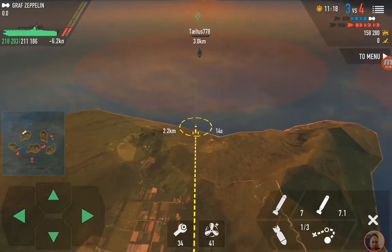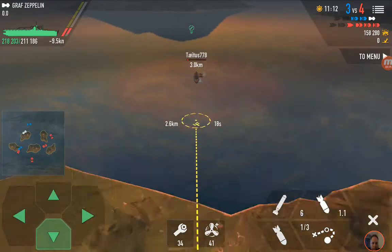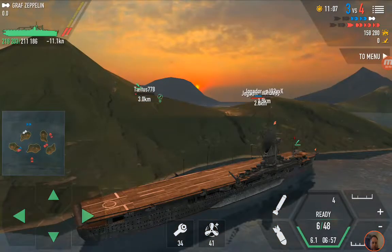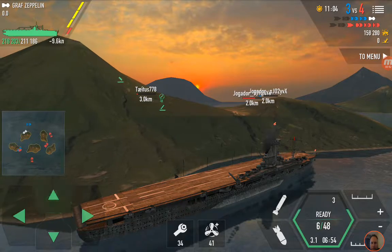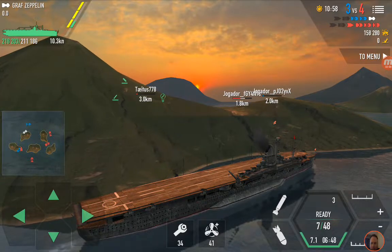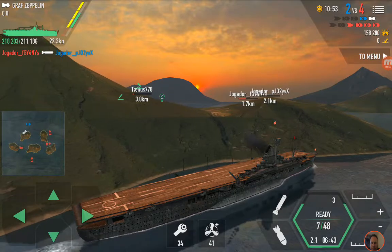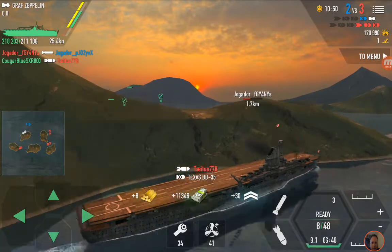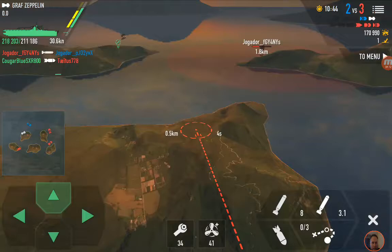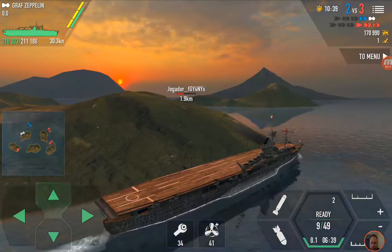Let's get this guy out of his misery. There we go, that should be enough. I've got to start thinking about moving forward, because that Skarnhorst is going to come around that island and he's going to light me up as soon as he sees me. Did we get him? Boom, yes — we killed the Texas! 170,000 damage so far. Let's see what else we can do. I think I'm going to go change islands, my friends.